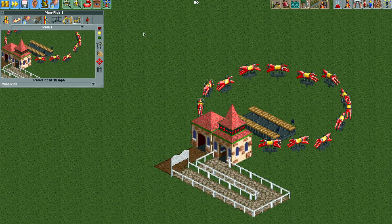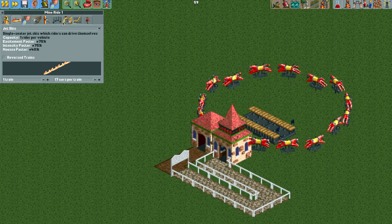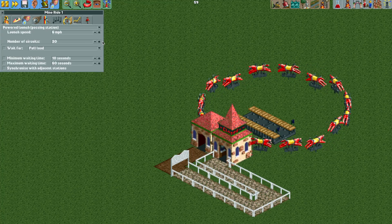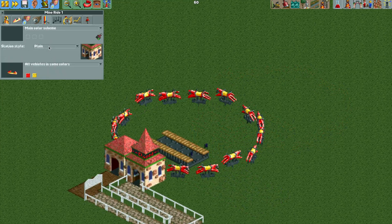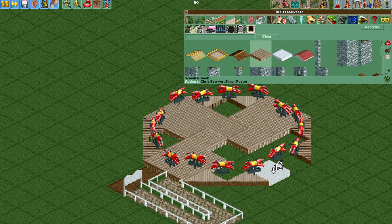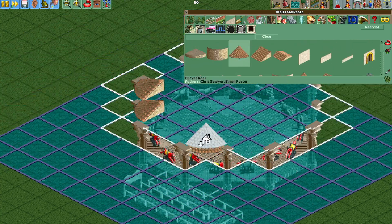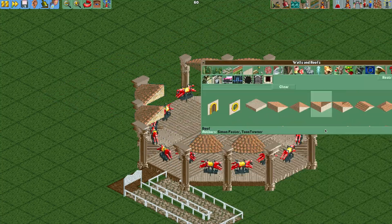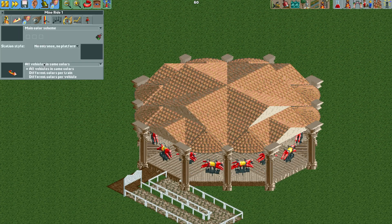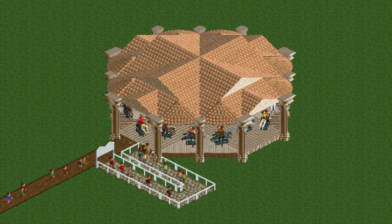Checking the stats, this is very similar to a normal merry-go-round with really low stats, even with the jet skis which provide a high stat bonus. The ride time is about one minute 20 seconds — you can increase that by adding more circuits, like 30 for a longer ride. Let's make the entrance and exit buildings invisible and add some scenery: pillars from one of the expansion packs, some curved roofs for a nice pavilion over the carousel.